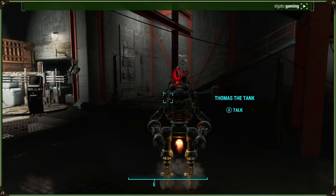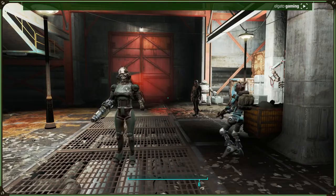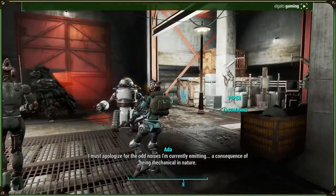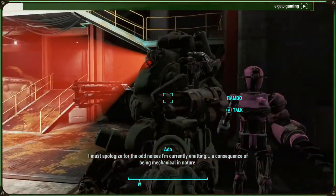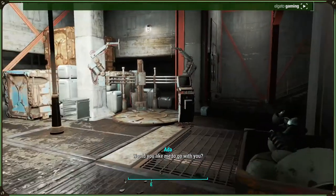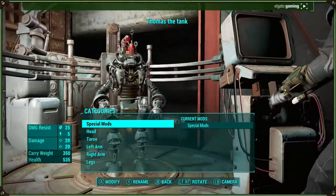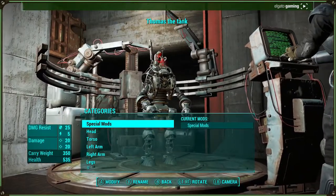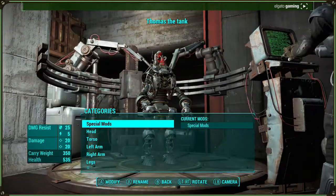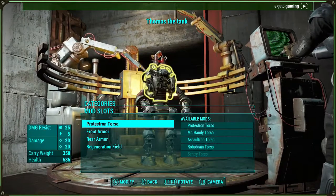Today's build is a tank build, but I've taken tank quite literally. Rambo is already my tank build, so I'm gonna make Thomas the Tank a quite literal tank. I've already planned out what I want him to look like and what armor to use, leaving out all the boring parts of going to get resources.